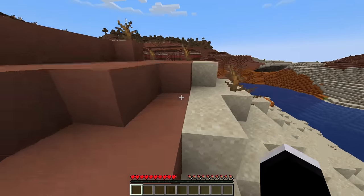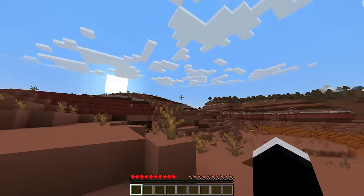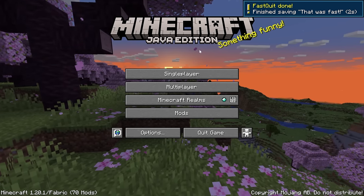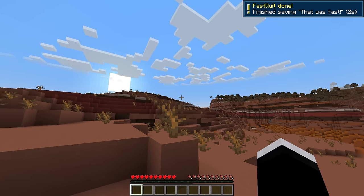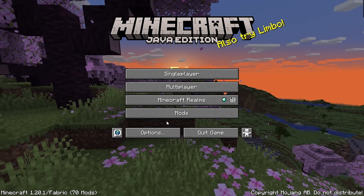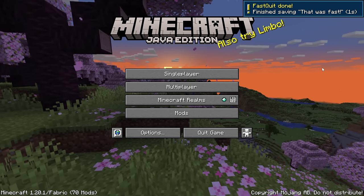After that, we have a mod that's quite simple, but one I honestly love to have installed — and this is the Fast Quit mod. With this mod installed, once you quit a world, you will immediately be on the main menu. No longer do you have to wait for it to save; it's just gonna do that in the background while you're on the menu. This really is a very simple effect, but it just makes the game feel so much faster.